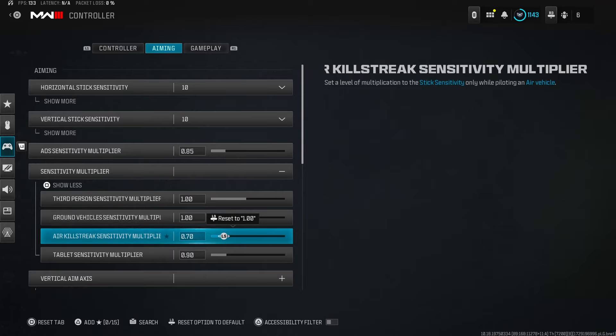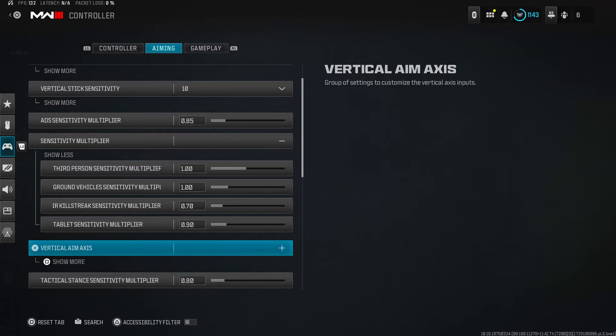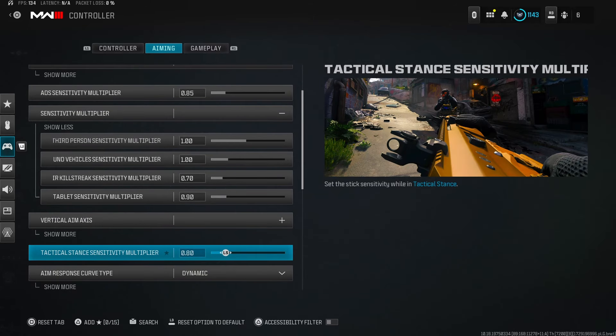Killstreak sensitivity multiplier — this is for when you're using air streaks like a Hellstorm missile. Put it down so it's easier to control and hit your targets. Tablet sensitivity is for when you're trying to ping areas on the map with something like a Cluster Strike — lowering it helps you control placement so you don't accidentally go outside the map range. I put that at 0.90.